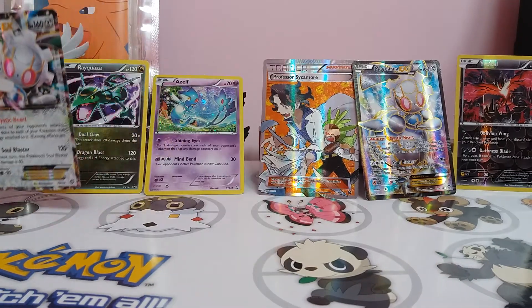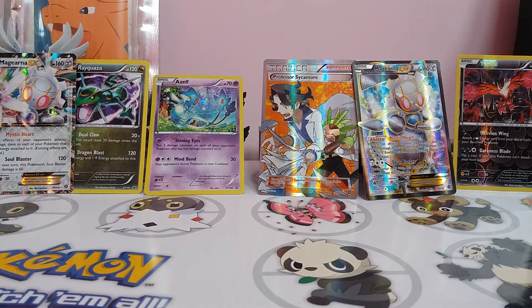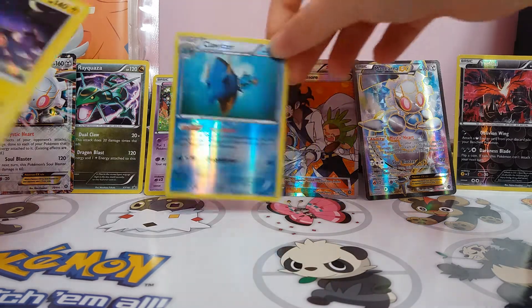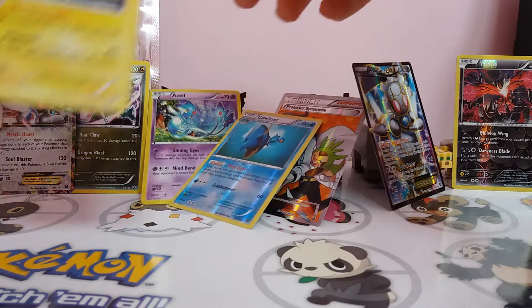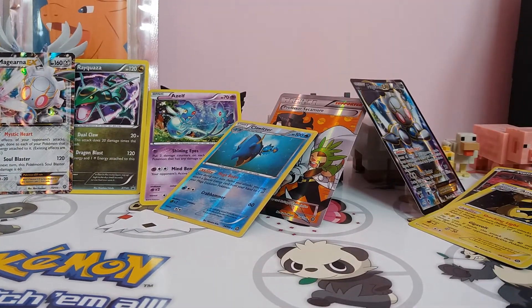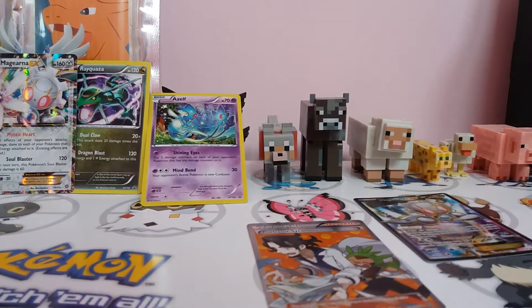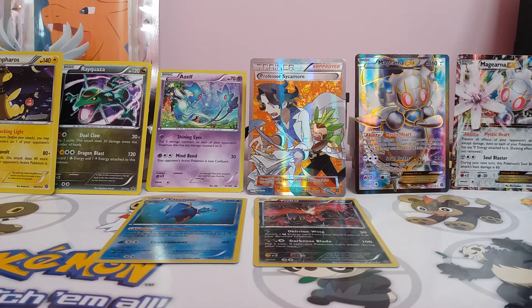I have to put that halfway over a Xereneas. They're both hollow rares, these two. I don't know how I'm going to do this, but I'll put the best ones up there. Alright, I've sorted out the background.